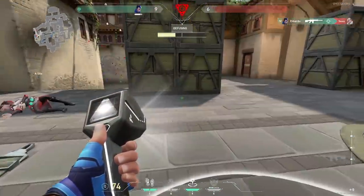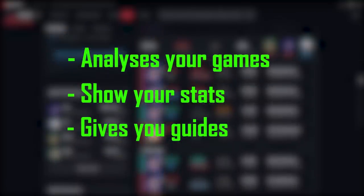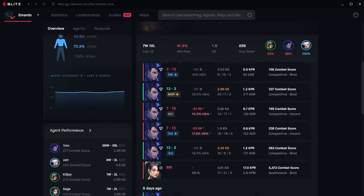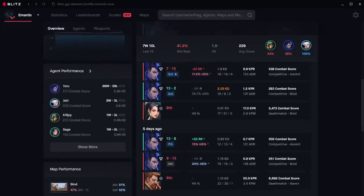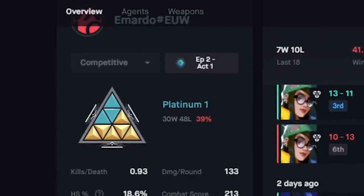Before we go into the video, I'm very excited to talk about the sponsor of this video: Blitz.gg. Blitz is an amazing app which analyzes your games, shows your stats, and offers you guides. It has everything you need to improve in Valorant. Here you can see that my kill-death ratio is below 1 and my win-loss ratio is extremely low.